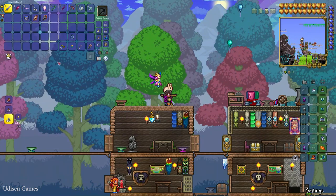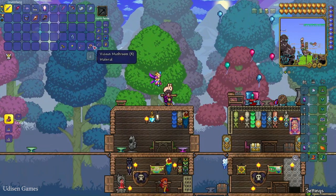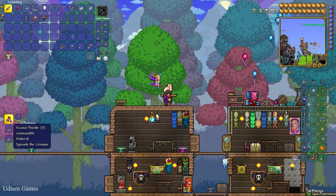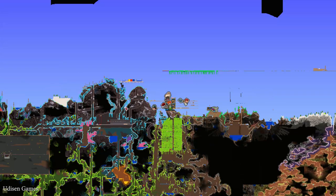After that, we can use the alchemy table and craft the vicious powder. Here's the deal: 1 vicious mushroom becomes 5 vicious powder.